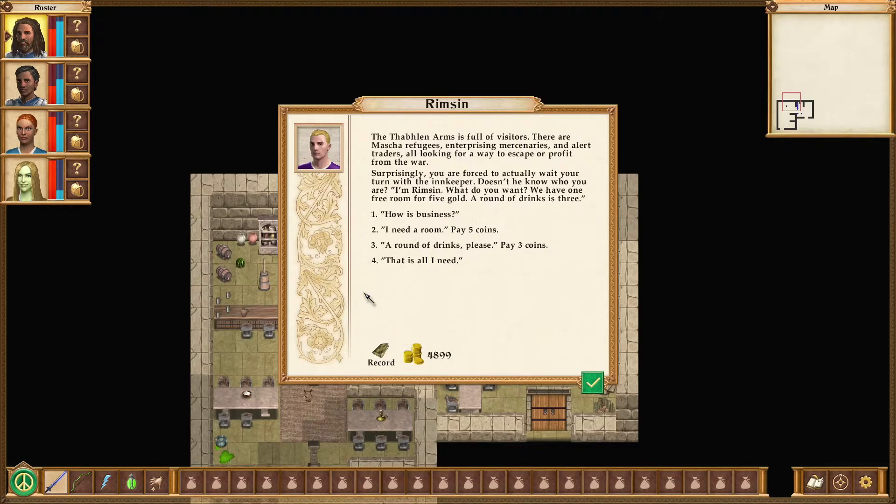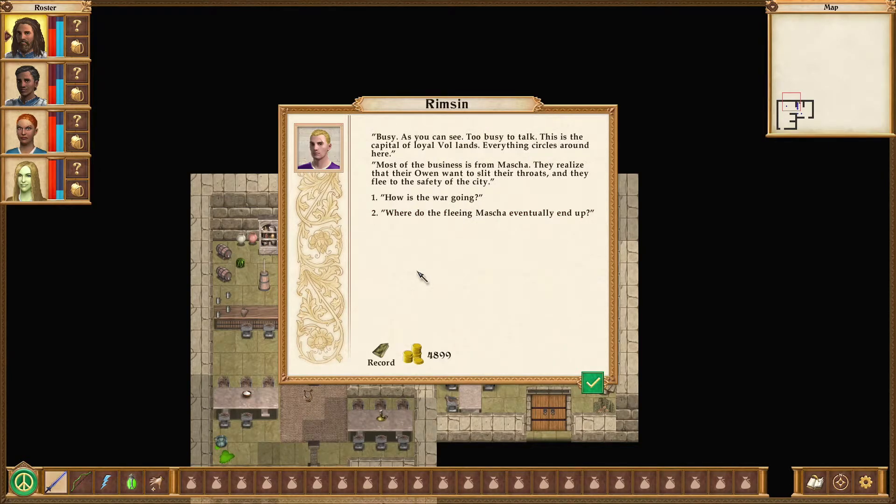There are Masha refugees, enterprising mercenaries, and alert traders, all looking for a way to escape or profit from the war. Surprisingly — or both, maybe — you are forced to actually wait your turn with the innkeeper. Doesn't he know who you are? The innkeeper says: I'm Rimsen. What do you want? We have one free room for five gold. That's actually the cheapest room ever. A round of drinks is three gold, I assume. How's business? Busy? As you can see, too busy to talk. This is the capital of loyal Vol lands. Everything circles around here. Most of the business is from Masha — they're a caste. They realize, he says, that their Owen want to slit their throats, and they flee to the safety of the city. It's interesting.